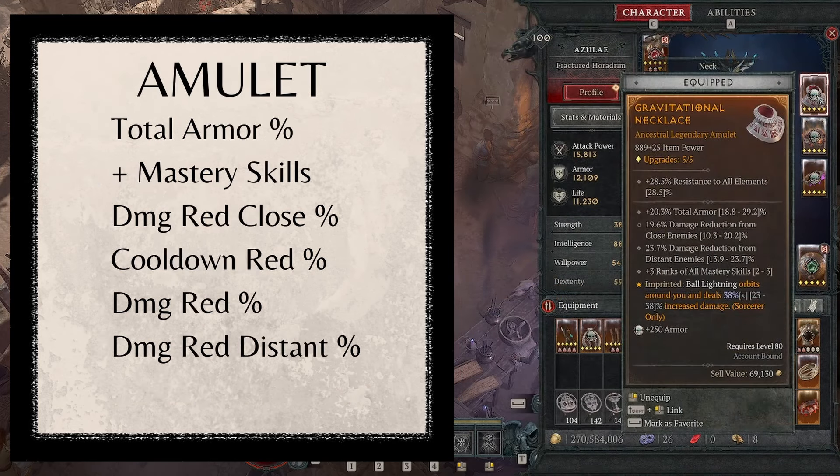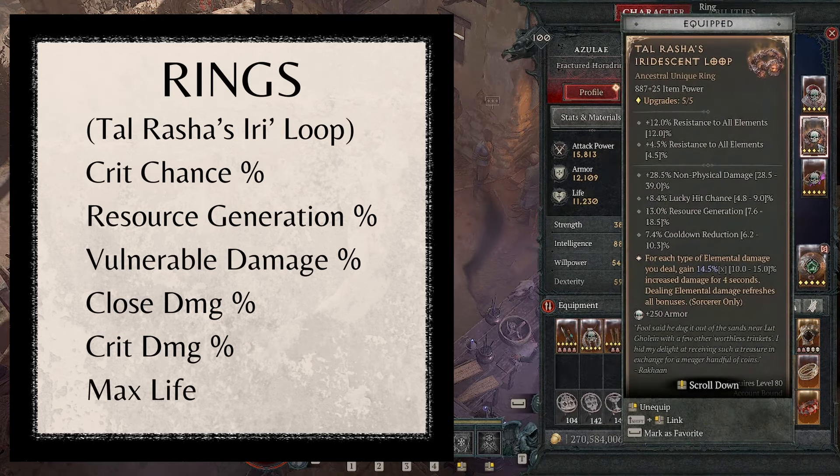For the Amulet, look for total armor percent, mastery skills, damage reduction from close, and cooldown reduction. Alternatives are damage reduction and damage reduction from distant. The aspect is Gravitational - Ball Lightning orbits around you and deals 38% increased damage. You could also put Stormswell here instead and put Gravitational on the gloves - not sure which is better. For the first ring, we use Tal Rasha's Iridescent Loop, getting non-physical damage, lucky hit chance, resource gen, and cooldown reduction, plus the unique aspect: for each type of elemental damage you deal, gain 15% increased damage for 4 seconds - up to 60% increased damage on a perfect roll.